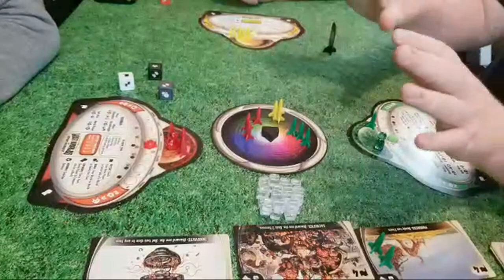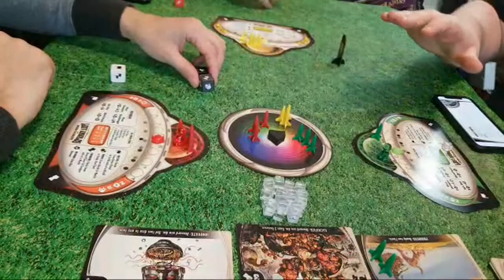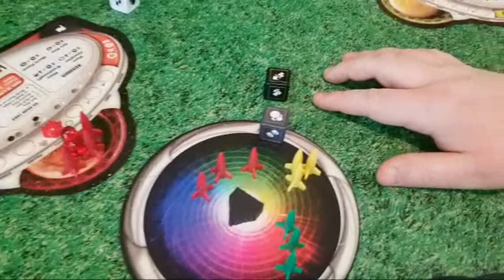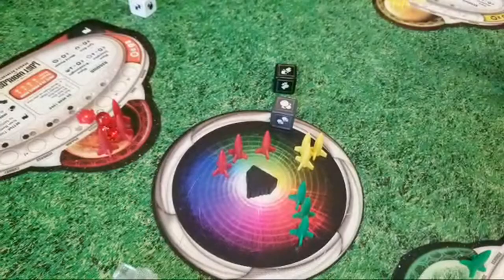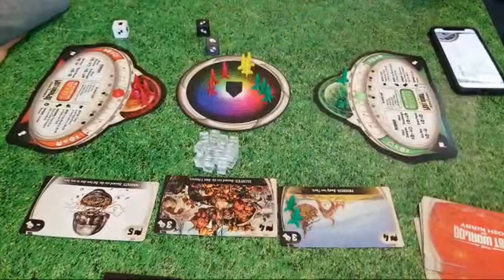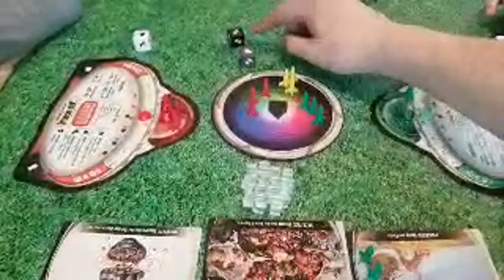Rob decides to re-roll. He re-rolls and gets a one-move and either a diplomacy or conquer — it's a slash, so it's either/or. If it's double with no slash, you get two of that option. If it's a slash, you choose one. He can still move one fleet from his stockpile — committing to these actions — and settle one of these worlds using the flag icon.